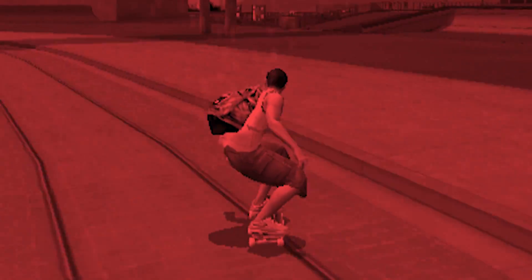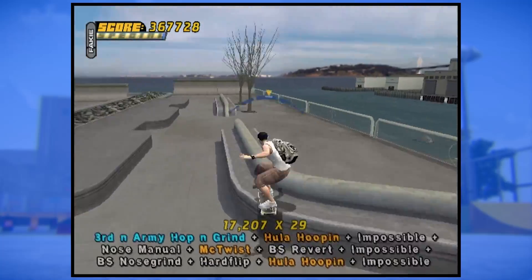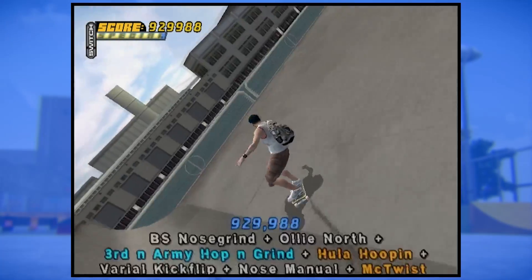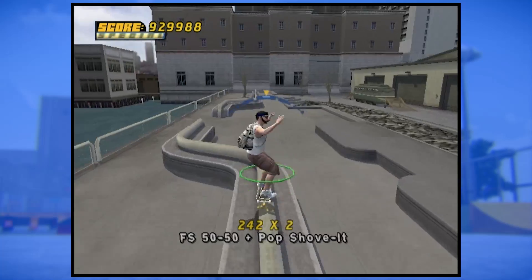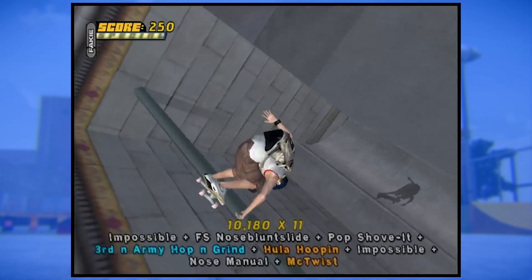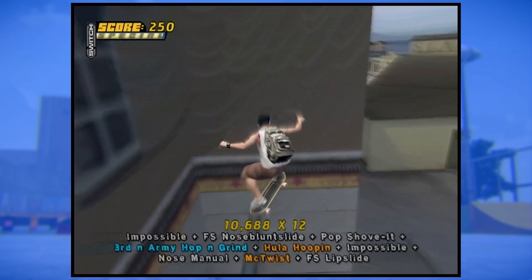BOO! YOU STINK! So this next glitch requires the cheat "cool specials," which activates a sort of slow-mo and blur effect as you perform special tricks in the air. Here in San Francisco, pull off a special in the air by this bar and grind immediately afterward.